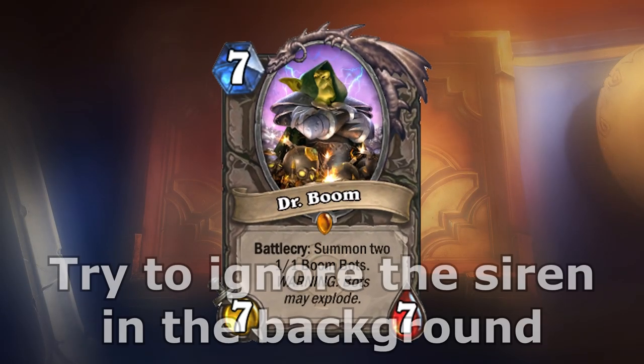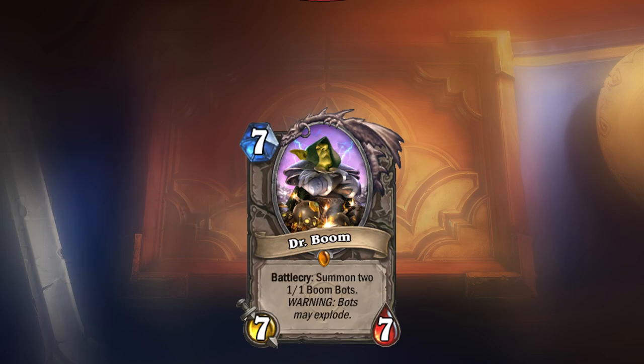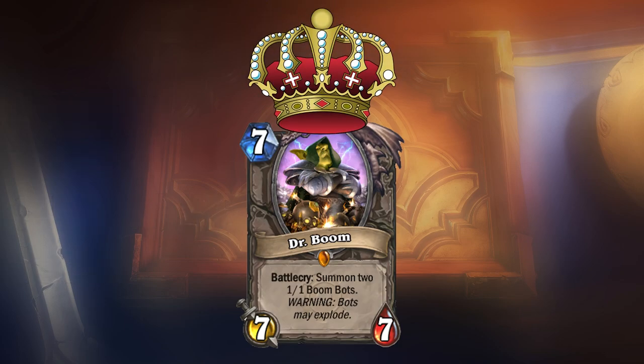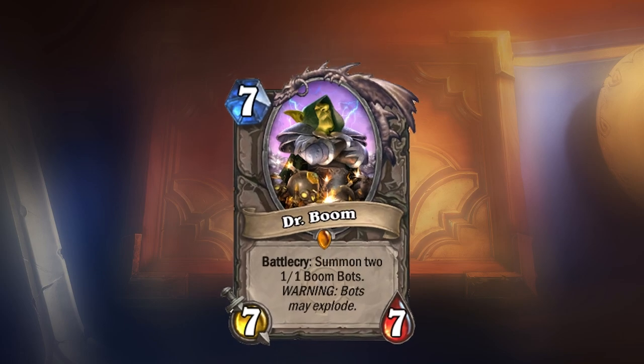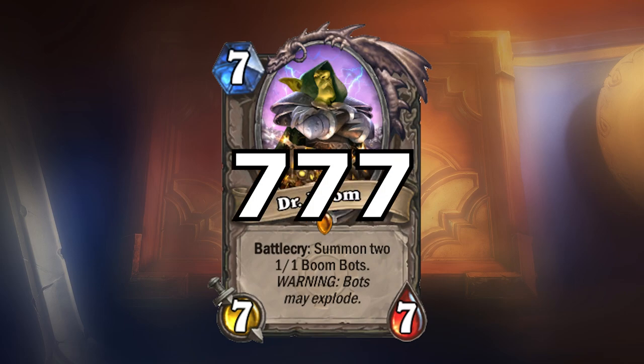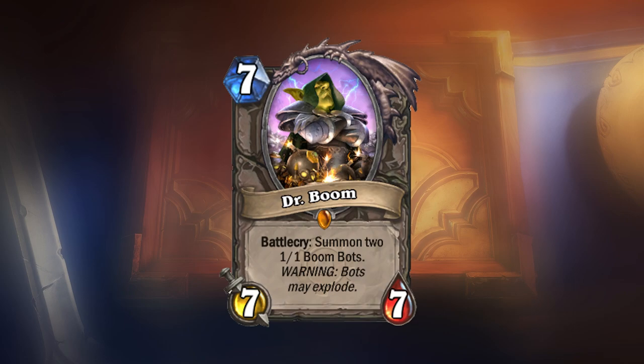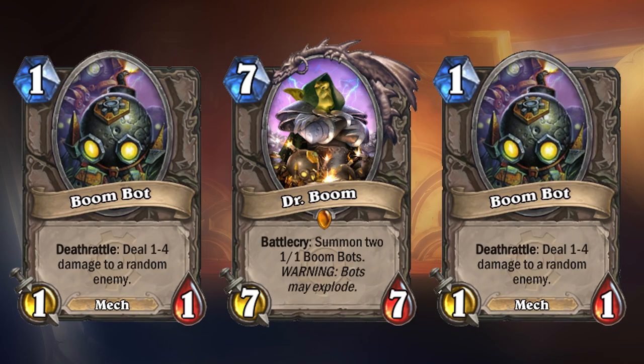Doctor Boom. I'm sure that most of you saw this coming, and why wouldn't you? Doctor Boom is the best legendary released in Hearthstone to this day, because of this card's supreme value and ultimate flexibility. Doctor Boom is a 7-cost 7-7 card. Sounds average, right? Wrong! Upon being summoned, the Doctor will proceed to summon two 1-1 mech Boom Bots that deal 1 to 4 damage to a random enemy upon death.